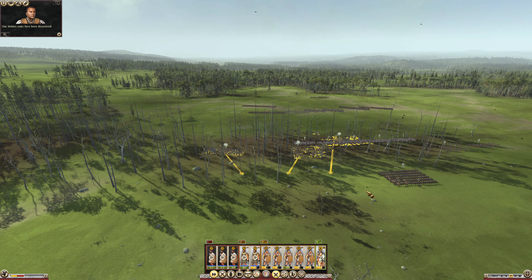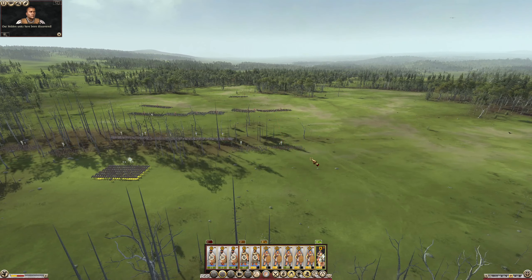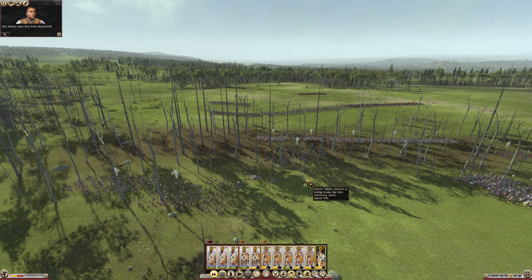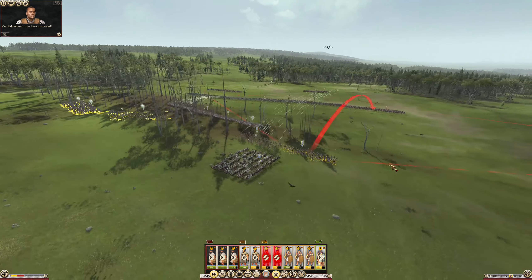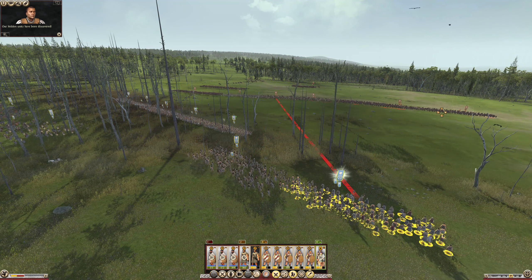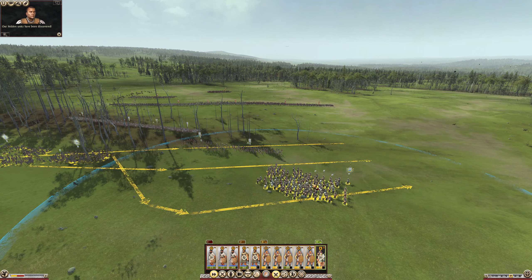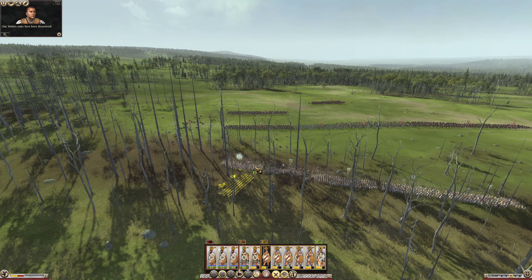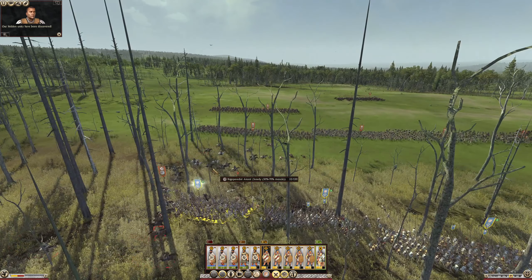Slingers, you're supposed to be pulling back to here. New Archers — target them. And let's have the General come around that flank. There's their General. Slingers keep heading away from their infantry. Let's try and pull you back. They saw their chance, they took it, but there's only 32 of them left.